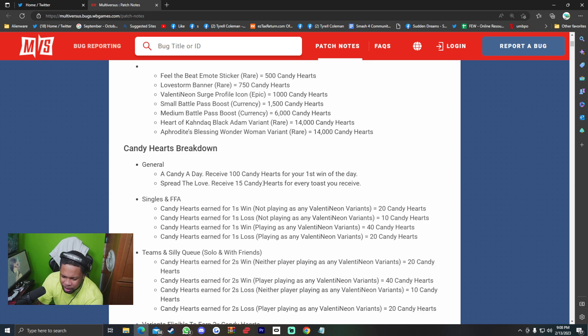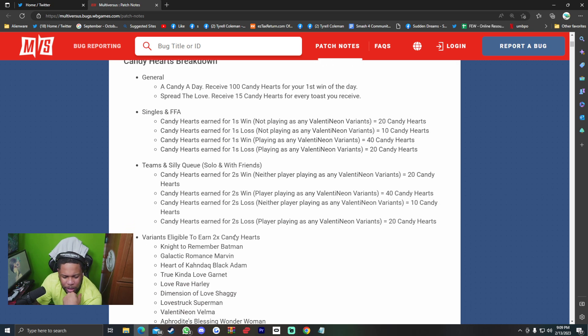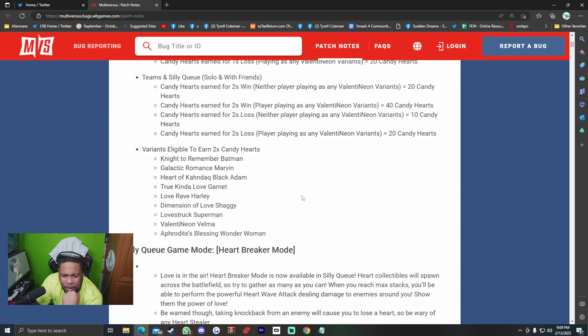Candy hearts breakdown: general — receive 100 candy hearts for your first win of the day. Spread the love — receive 15 candy hearts for every toast you receive. Singles and free-for-all: one win is 20 candy hearts, one loss is 10. Ones: win is 40 candy hearts, loss is 20. Teams and Silly Q: 20 candy hearts for a win, playing with a skin gets you 40. Loss is 10, and playing with a skin on a loss gets you 20. Variants eligible to earn 2x candy hearts: Knight to Remember Batman, Galactic Romance Marvin, Heart of Conduct Black Adam, True Kind of Love Garnet, Love Rave Harley, Dimension of Love Shaggy, Love Struck Superman, Valentine Neon Velma, and Afro Deities Blessing Wonder Woman.